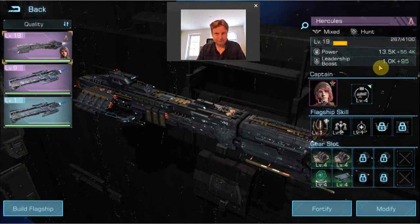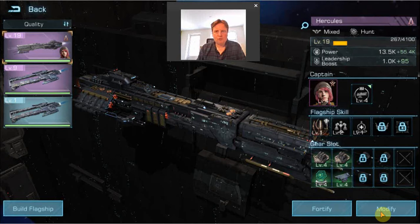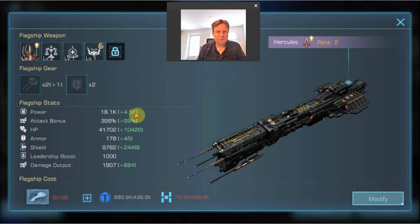The more important way of improving your flagship is what they call modifying it — I would say ranking up. Going to the next rank gives an overall boost in power, but also in overall stats of your flagship, which is nice.